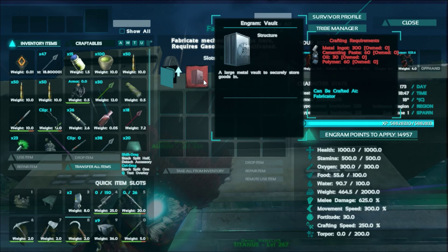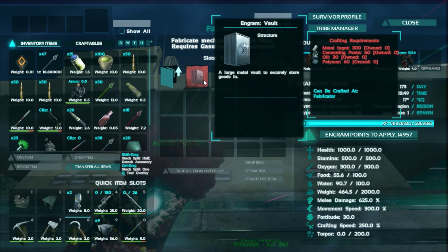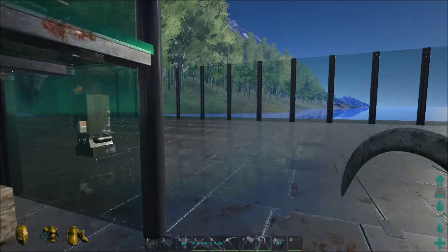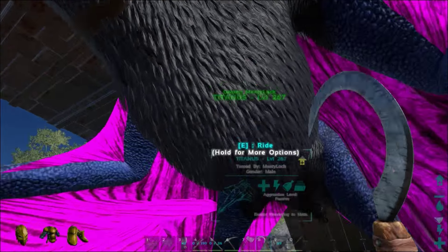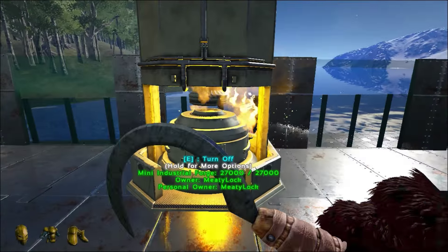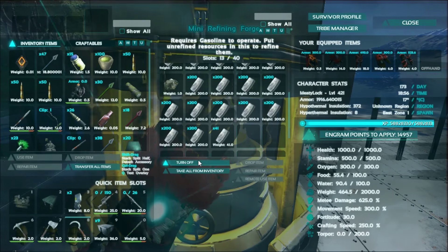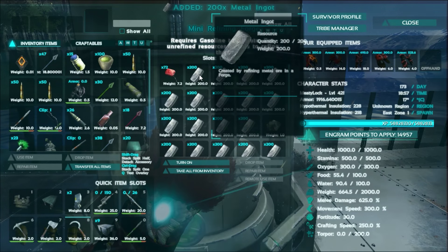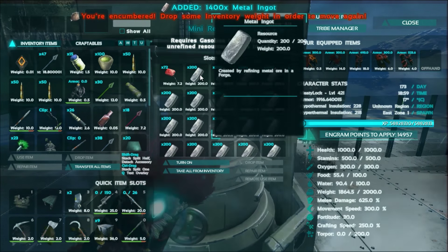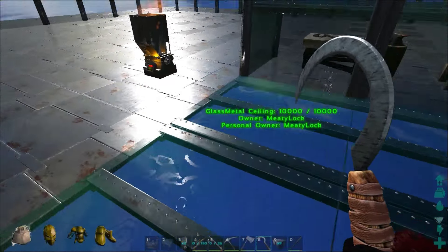We can make quite a few vaults actually — we have a bunch of metal up there, so let me grab all the metal off of Titanus here. I've been smelting a crap ton of metal and also mining a lot of metal. Look at this — let's turn this off. We have a lot of metal: one, two, three, four, five, six, seven — that's 1,400 metal. This should be good. I made the middle of this glass because I thought it would be kind of cool to look down in the water — maybe we could even park some dinos down there and just keep an eye on them.